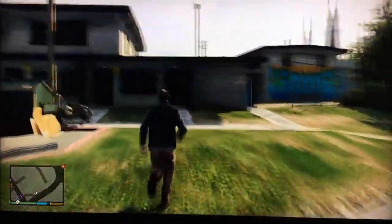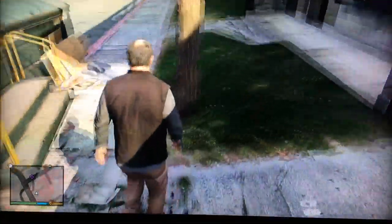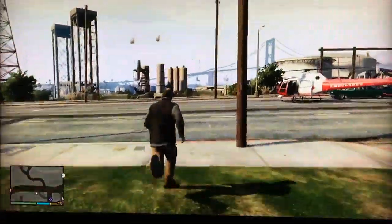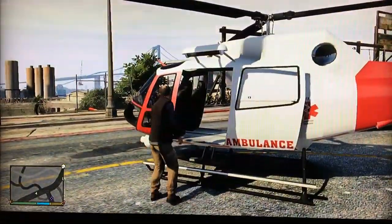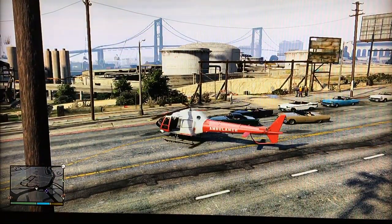If you walk up to the dumpster by these low-rent apartments, there's the body armor. After grabbing it, Brad will take you to another body armor location in the northern part of the city near where Michael lives, and then to another location near where Trevor lives.